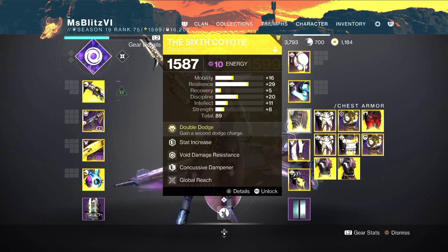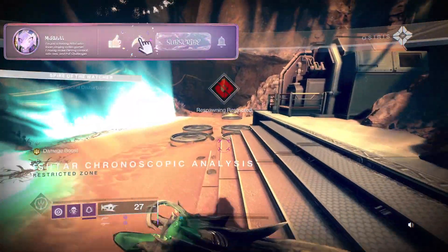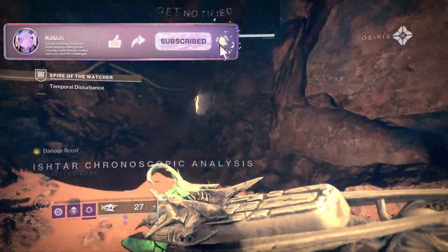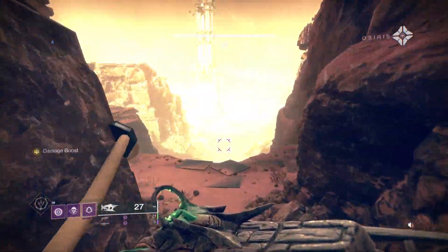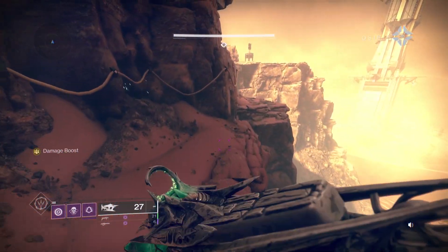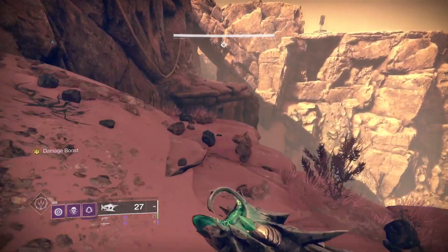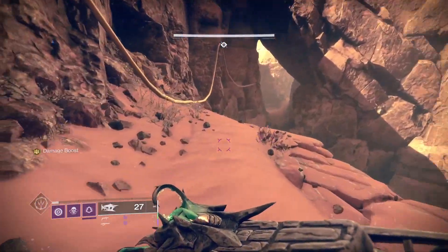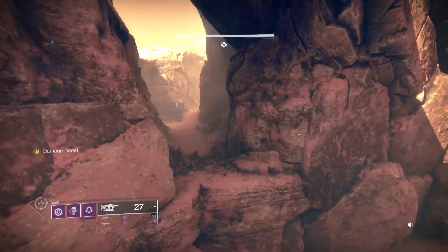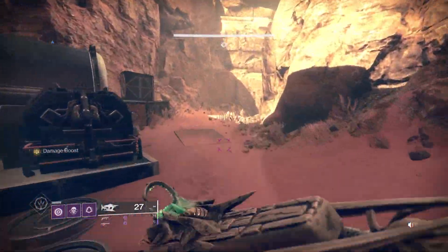This is my loadout for the DPS phase — I'll be switching to Orpheus Rigs again. Just to set expectations: this run is focused on getting the emblem. I am not a speedrunner, so this won't be an extremely fast run. I don't have Bait and Switch with Triple Tap, so I had to use Taipan for the first boss. It was my second time in the boss fight and my first time using the Warmind Cell build, and I was having a lot of console aim assist issues.